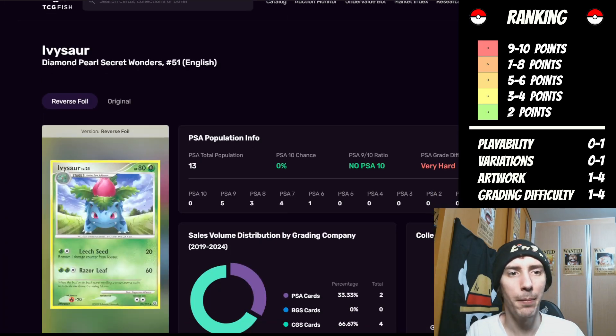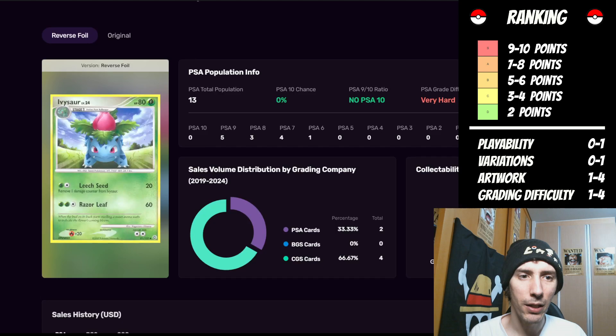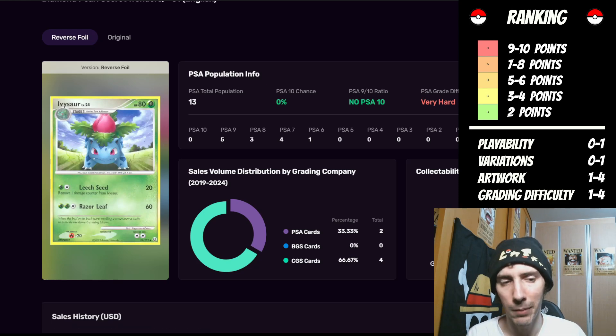On to the next Pokemon. We have Ivysaur from Diamond and Pearl Secret Wonders. This Pokemon does not have the playability factor in the bottom left-hand corner, so it gets zero. Variations — we just have the reverse foil and the original, so it seems very limited. We'll give it one point for that. From a grading difficulty standpoint, this is very hard, so it's going to get the maximum points allowed — that's four. One point for variations, four points for grading difficulty, that puts it at five.